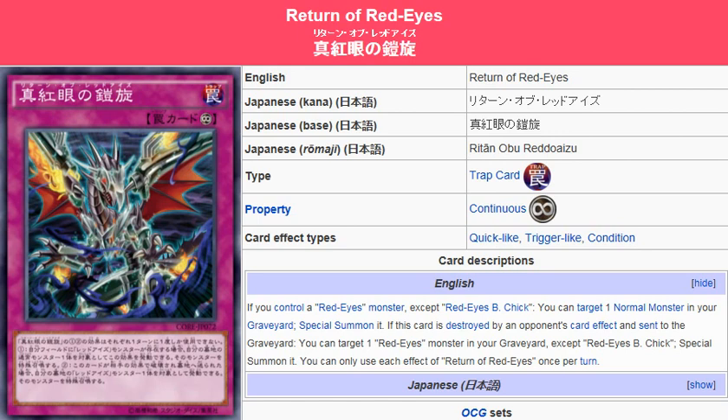I'm not even going to mention Cat of El Omen — well, damn it, I mentioned it. Nobody's going to run Cat of El Omen in a Red Eyes build. With all the support the deck has, there's no reason to run that. Black Metal Dragon can search it out.